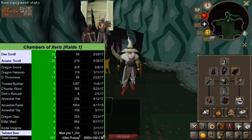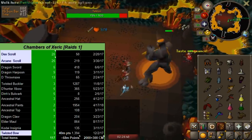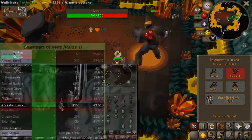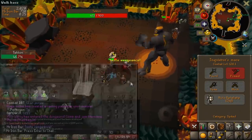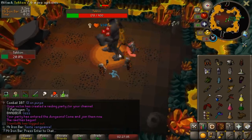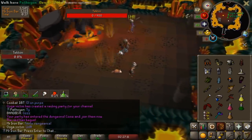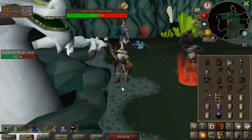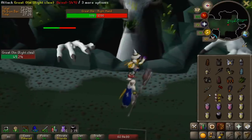That's definitely a good reason to try to get the ancestral even more pimped out. I can't believe it - we actually finished raids again. First time we finished raids before challenge mode came out with the dust, then we got the dust and finished it a second time. Now JakeX added the ancestral recolor kit, so we finished raids for a third time on this account. We are officially done with Chambers of Xeric once again on Mr Iron Bar.